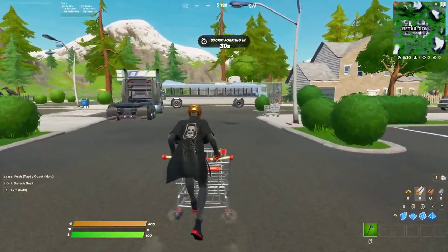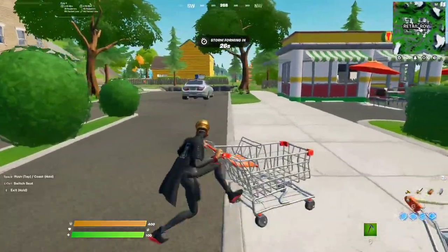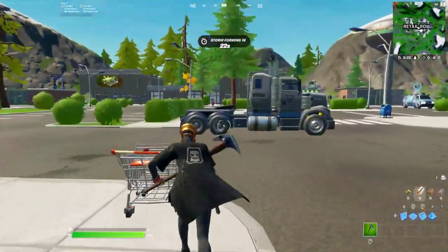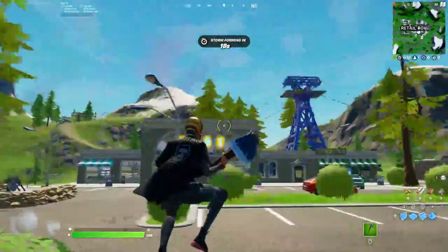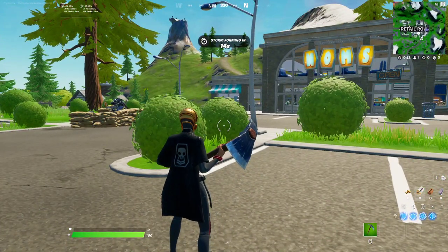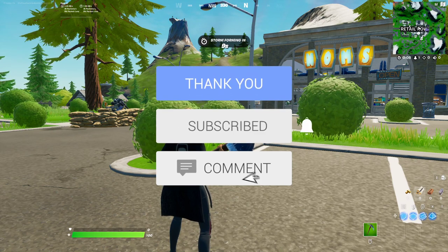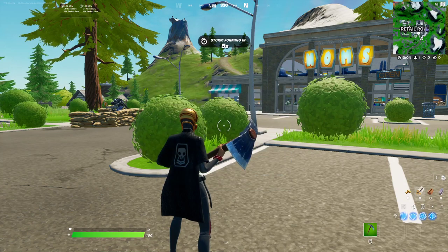And that's literally all you've got to do to find these Shopping Carts — just land in Retail Row and they'll be scattered all around. That is basically the video on the Shopping Carts location in Fortnite. Make sure you share the video, drop a like, subscribe to the channel with the post notification bell turned on, and I'll catch you guys in the next video. Peace.